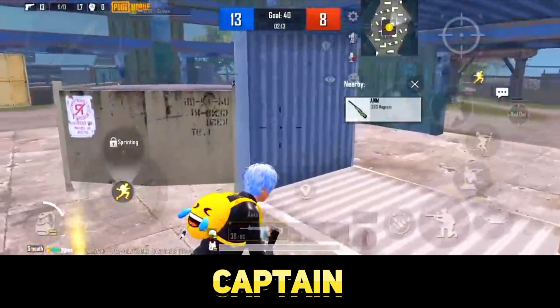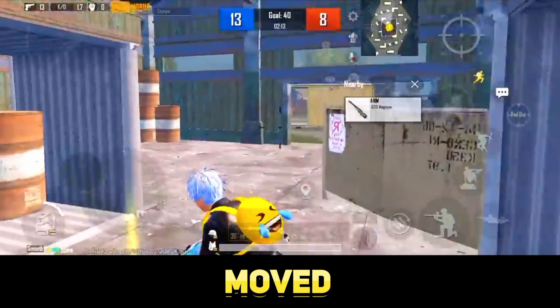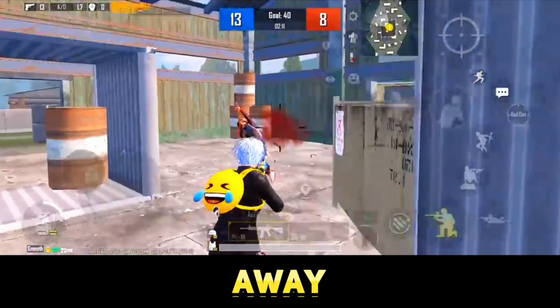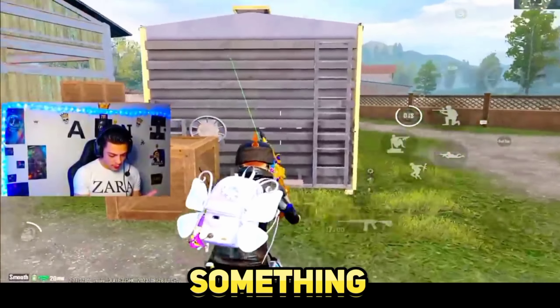Whenever captain does the second jiggle, he first confuses the opponent with two moves: one — drag the joystick to the right away, and when he's done the damage, two — drag the joystick to the left away. The opponent's reaction to this is always total confusion.